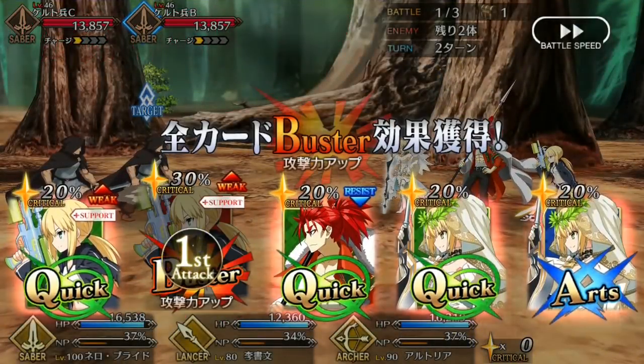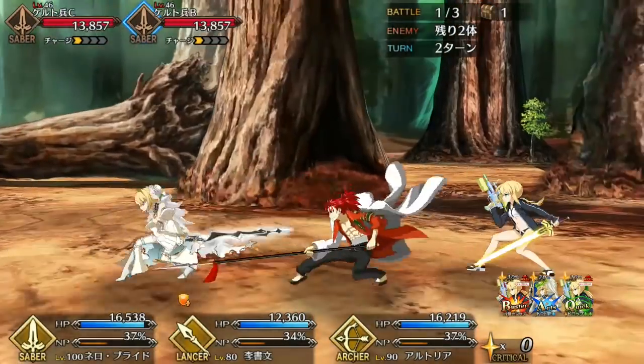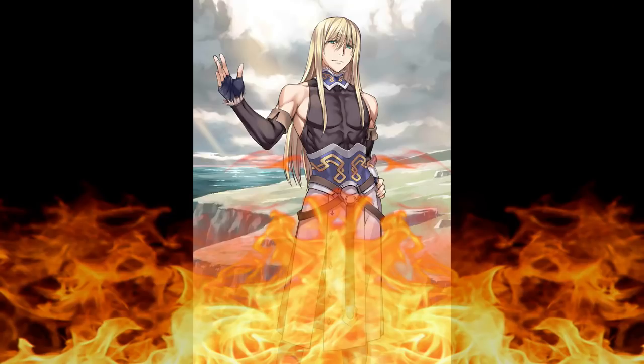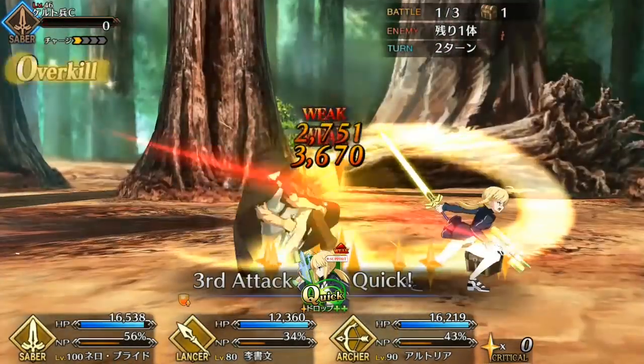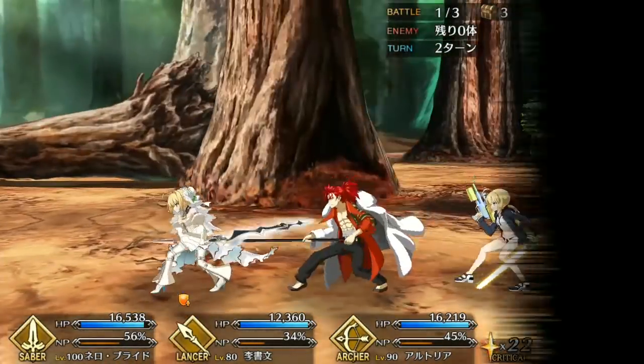We finally get our first gold arts lancer — and unlike the arts lancers before him, Li is actually good. He has two main points of focus: being an arts crit servant and being able to hit through anything.